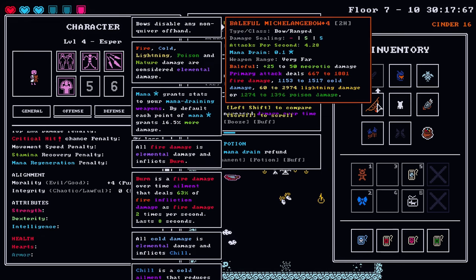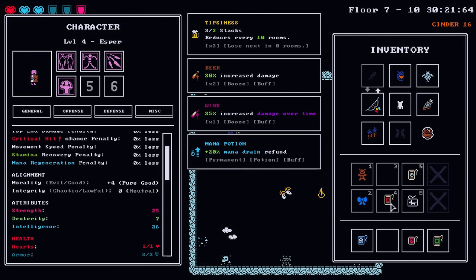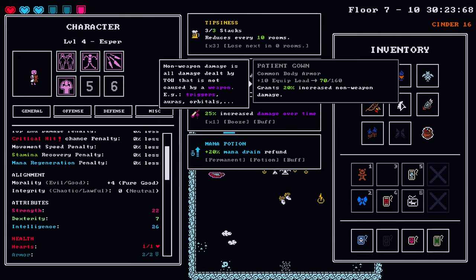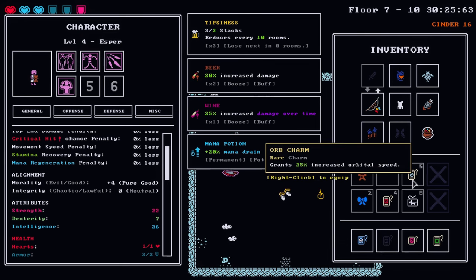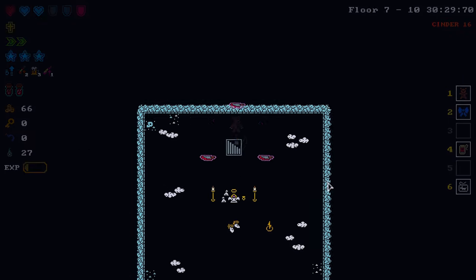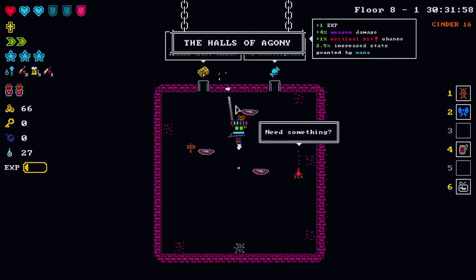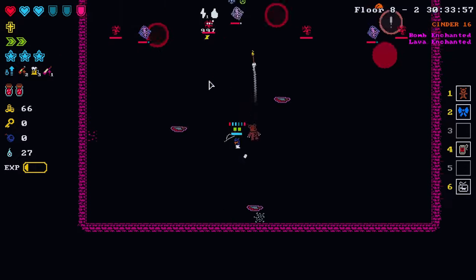25 strength. Let's take off the strength charm — we still have plenty of equip load capacity. Throw the orb charm back on. Halls of Agony — let's just keep on rocking and rolling here.